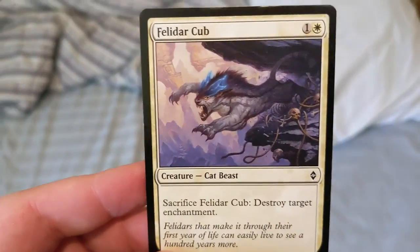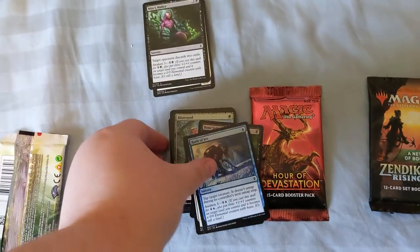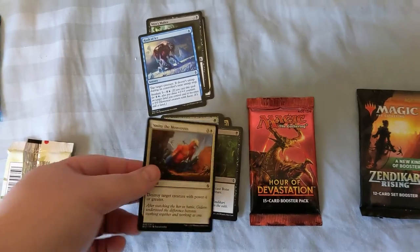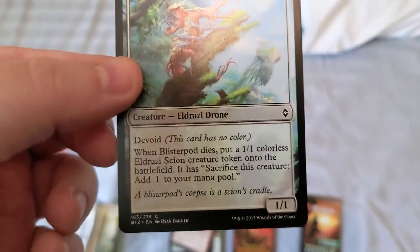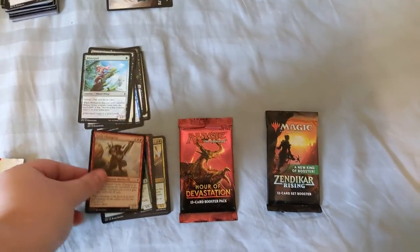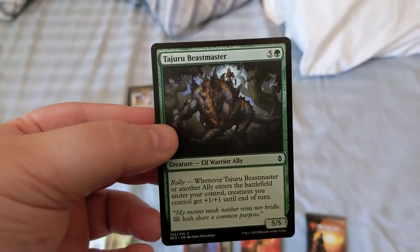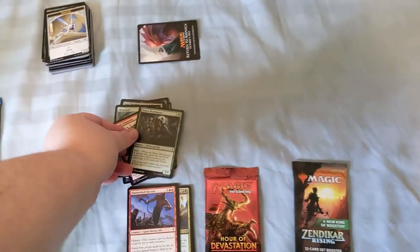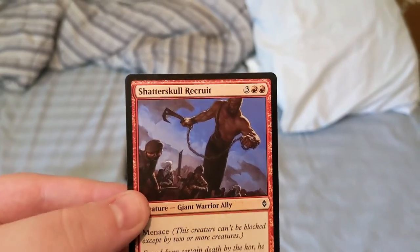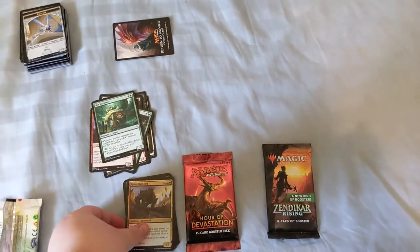Starting out with Hada Freeblade, Malakir Cullblade, Rush of Ice, Smite the Monstrous, Bone Splinters, Blisterpod, Vile Redeemer, Tajuru Beastmaster — I miss my elf deck — Shatterskull Recruit, Rot Shambler, Grove Rumbler.